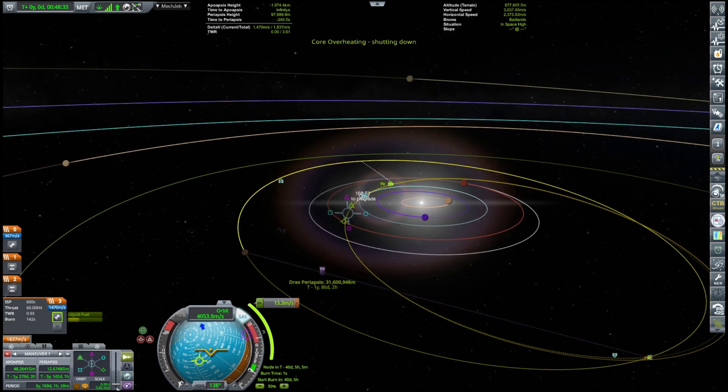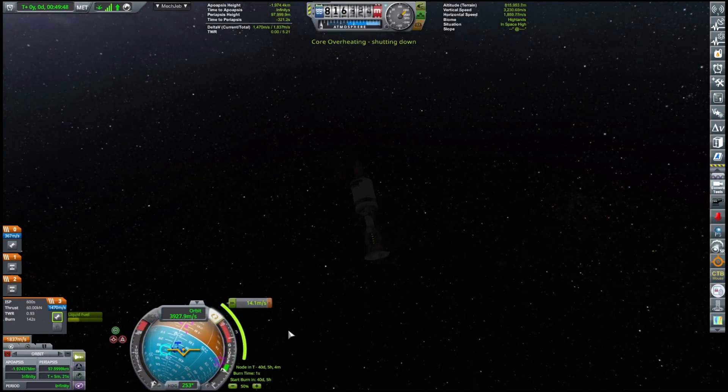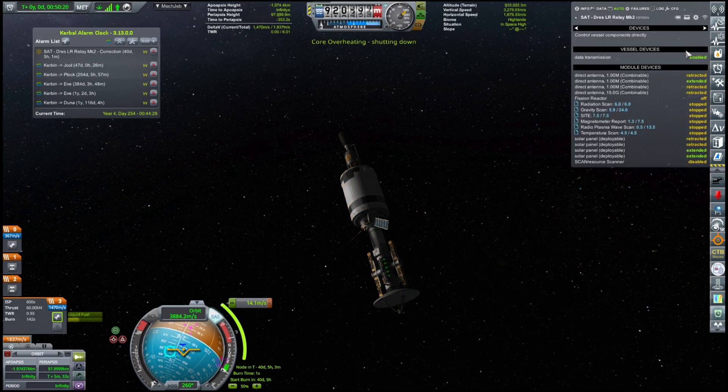Can I get now a lower periapsis than 30? Come on — 29, 28. I think I saw 15 at the best. Tell you what, I think this is good enough and it's only a 13 meters per second burn, and it's going to be happening in 40 days. However, we're not going to do that burn just today — we'll set up that correction burn and we have about two minutes before the core overheating shuts things down again.